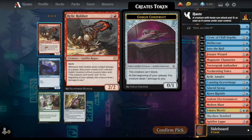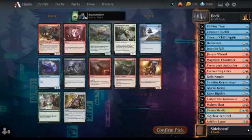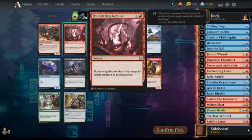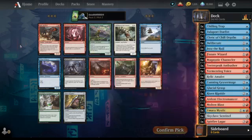Relic Robber — Goblin Rogue. This guy makes Goblin Constructs that ping your opponent. Somebody used that against me — it's a great effect. I actually died to the pings from the artifact tokens. There's also four damage and Royal Eruption in the pack — it's a pretty good pack. Hopefully something else we can use.